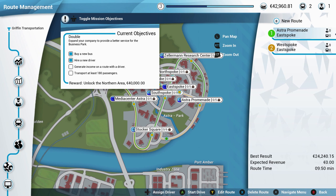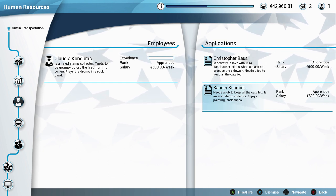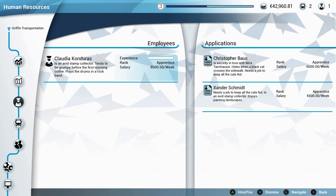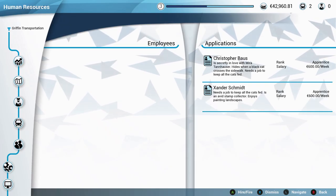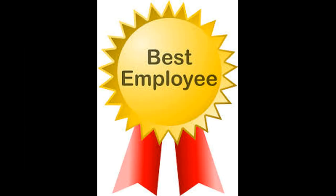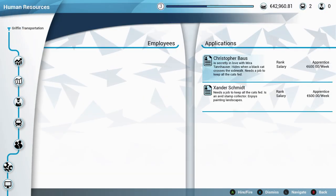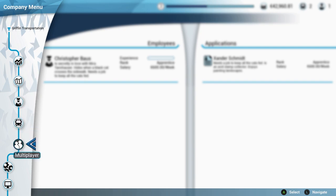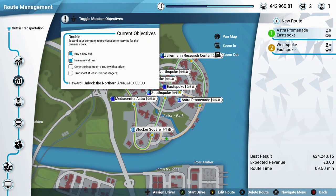Our next mission is to generate income on a route with a driver. We have our employee of the month Claudia and also Xanda Schmidt who needs a job. Claudia has been a valued employee since we opened and won employee of the month a couple of times — and I think I just fired her. Dang it. Claudia, I'm so sorry. Christopher, welcome aboard! Claudia has gone on to start her own bus company.